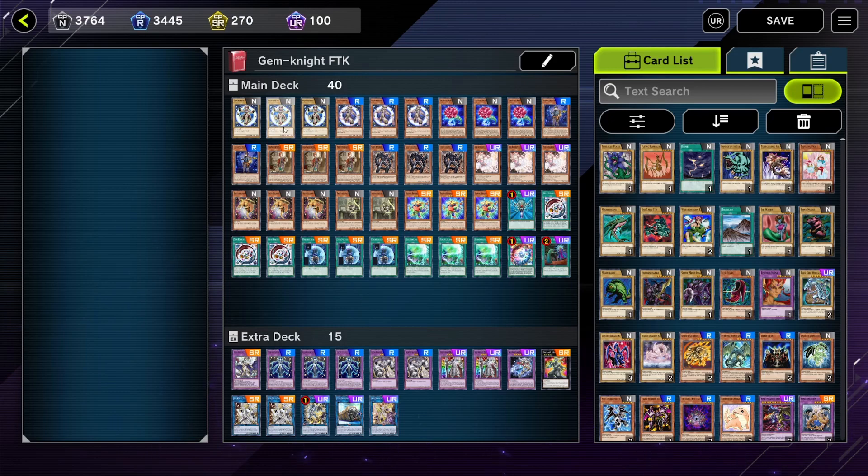This is my Gemini FTK list. Pretty standard line at the start: three copies of Lapis, three copies of Lazuli, three Crystal Rose, and three Obsidian. These are mandatory plays — all these cards at three, especially with the Adamantipator line. Three Crystal Rose is very, very good; essentially if you hit a Crystal Rose off an Adamantipator you just Foolish whatever you need. If you've opened a Reborn spell, that's full combo.